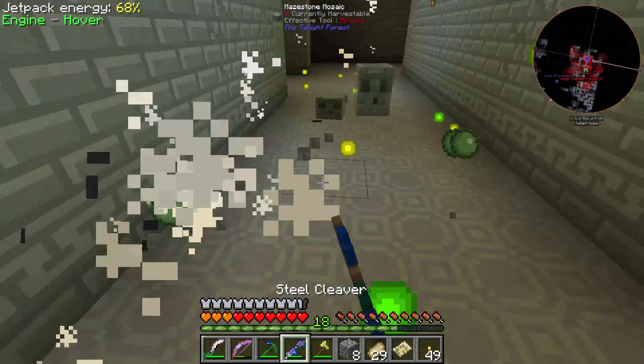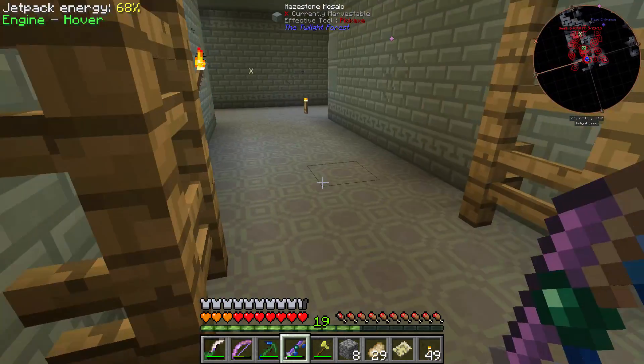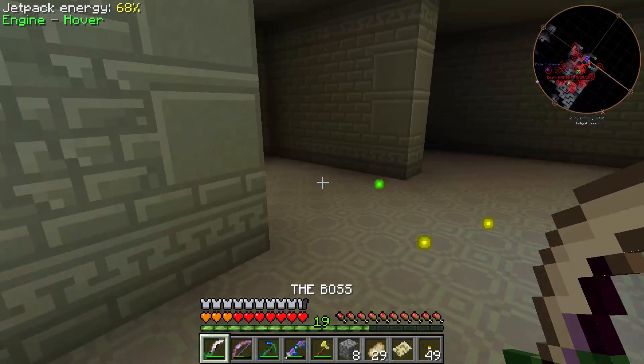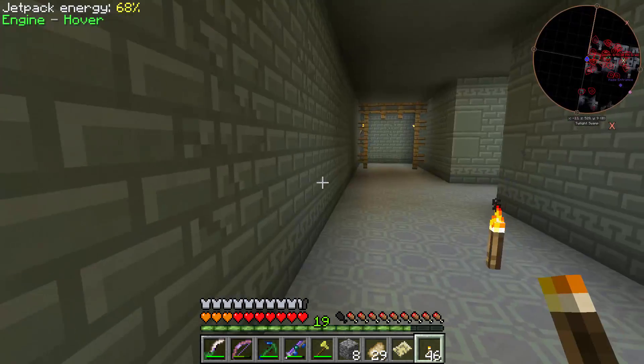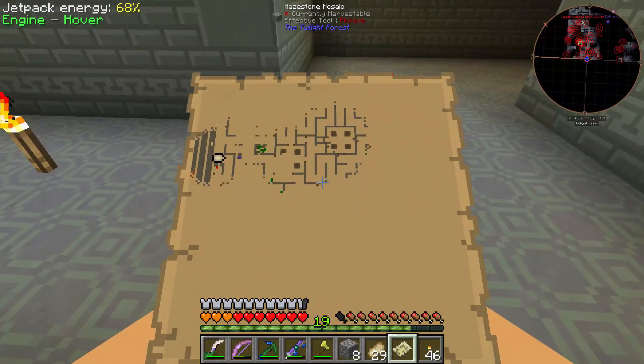You're not gonna drop any of them? You'll drop all kinds of stupid slime balls but you won't drop a charm of keeping for a guy! What's my map say? Looks like I'm near the end there — I don't want to be there.